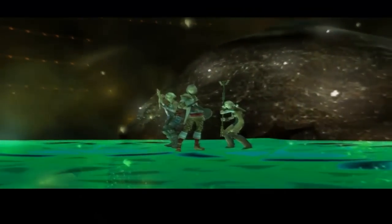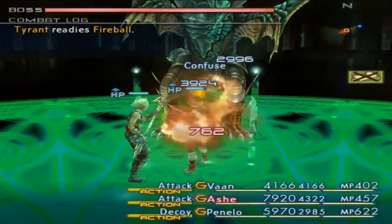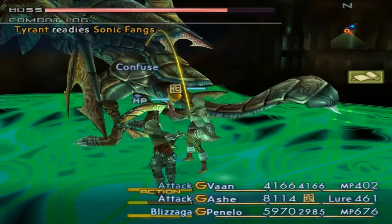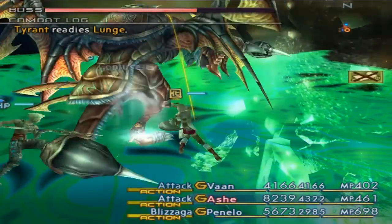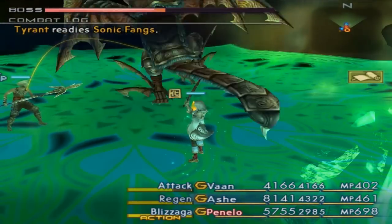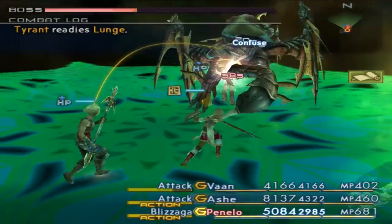It's like a dragon of some sort. Okay, this is the Tyrant — as you can see he's got Protect and Shell. I don't really care, I'm just going to kick his ass. Obviously he can be confused, so that's cool I guess. Must be weak to ice, else Penelo would not be casting ice on him.